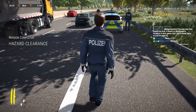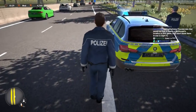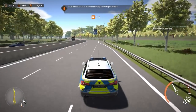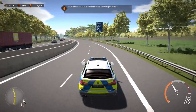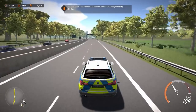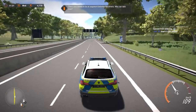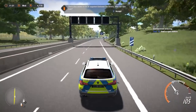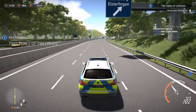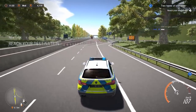Dispatch, we'll be code four off that one. Attention all units: an accident involving two cars just came in. At least one of the vehicles has skidded and is now facing oncoming traffic. There also seems to be an argument between the drivers. We'll take that call - it's about six kilometers away, we need to get on the other side of the road.